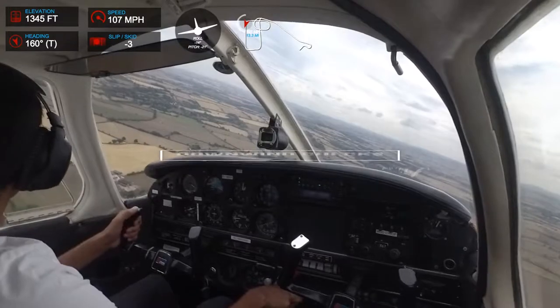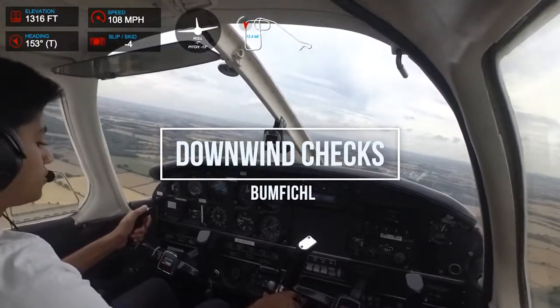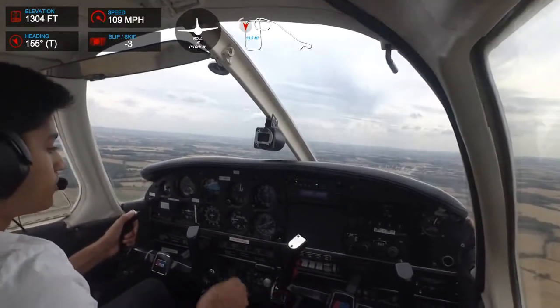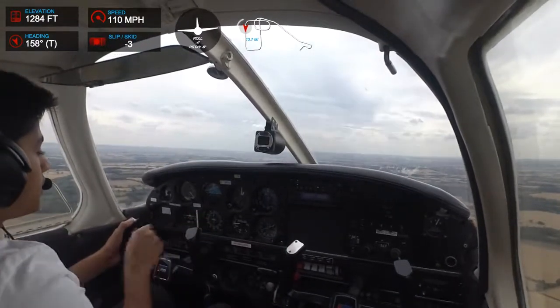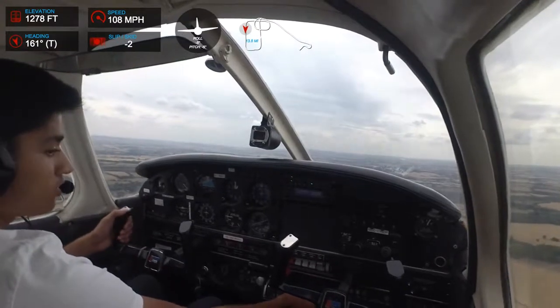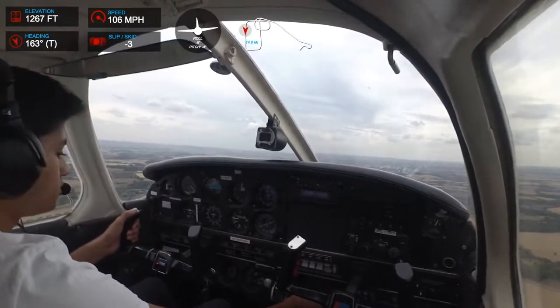So I'm going to do my downwind checks. Brakes — checked. Mixture — rich. Undercarriage — fixed. Instruments — the iron covers are aligned. Actions and harnesses are secure. Landing light is on.